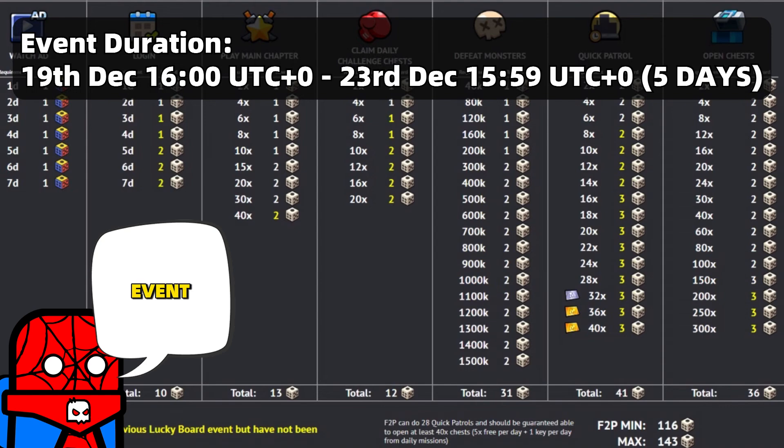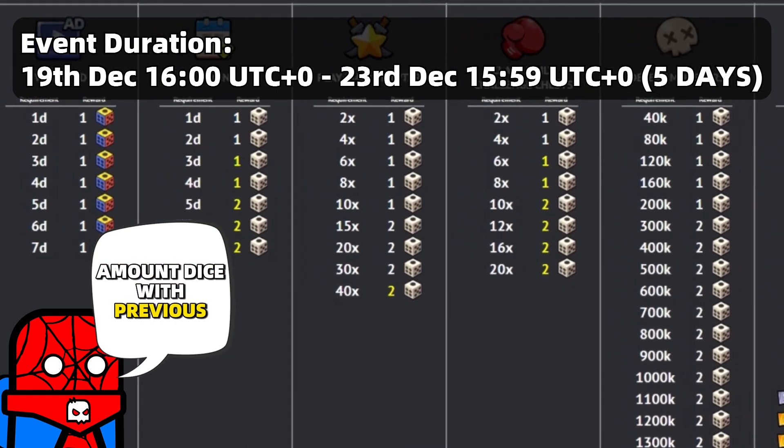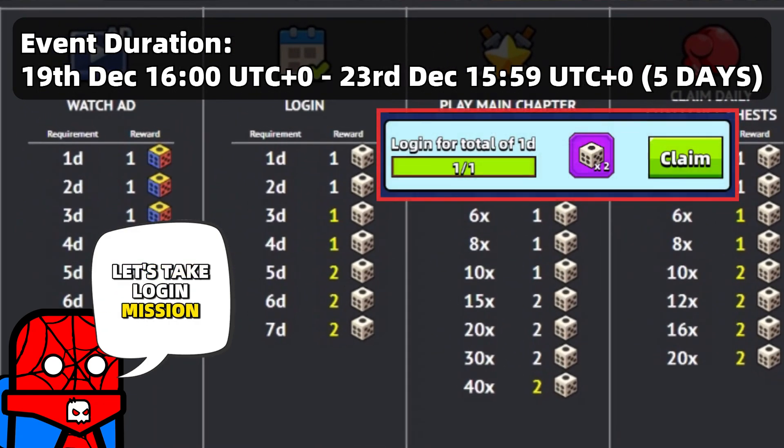Again, we'll have a smaller event — a 5-day event — but if we compare the amount of dice with the previous event, for example taking the Login Mission, the new event is smaller but gives more dice. I hope we won't have the same situation as with the Phishing event — my favorite event — where they made it smaller and gave us fewer lures.